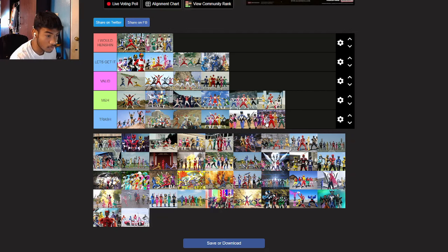BouKenger — I'd go meh. Maybe it's because Overdrive left a bad taste in my mouth. I love the vehicle part of their helmets. The only problem I have with BouKenger suits is that it feels like it's trying too hard to be something nice. It's trying too hard to show different colors. I feel like if they just did the basic color of the Rangers with a little bit of white on the arms, instead of covering the whole body — it's a good concept but it just doesn't fit.